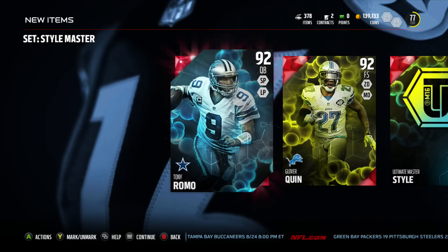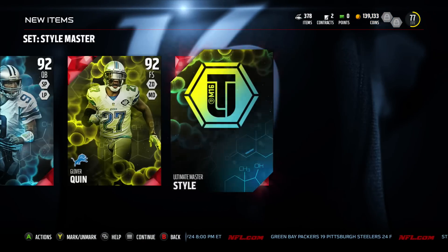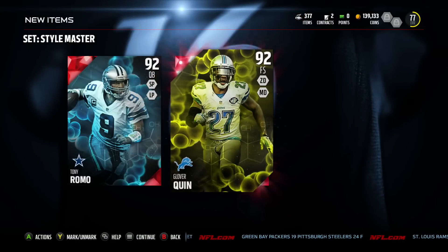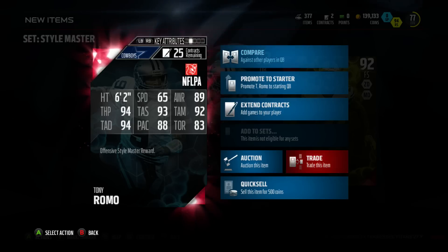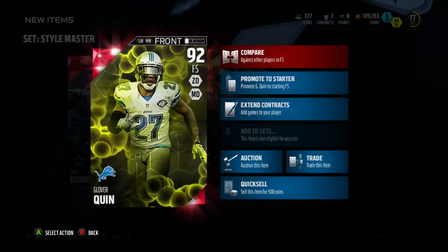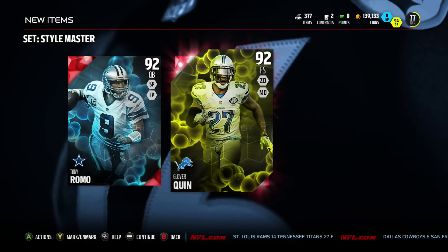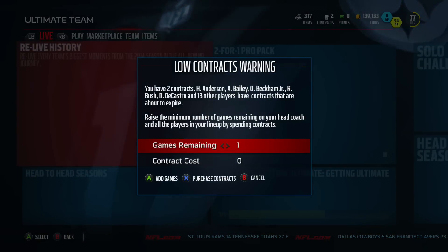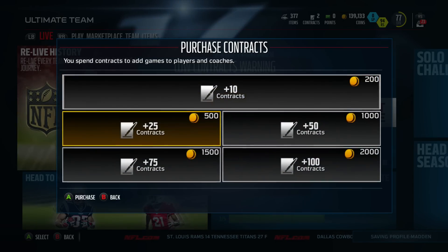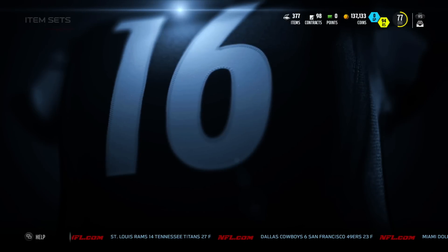There it is guys — we get the Tony Romo and the Glover Quinn. We're going to go over a couple of key stats. We'll put the Style Master collectible into the MUT Master collection. Tony Romo: 65 speed, 89 awareness, 92 medium accuracy, 93 short accuracy, 94 throw power, 94 deep accuracy. You can pause if you want to see it. For Glover Quinn: 92 speed, 85 hit power, 84 pursuit, 94 zone coverage. I'm going to sell Tony Romo and keep Jameis Winston because he's faster and better at mobility, getting out of the pocket and breaking tackles.